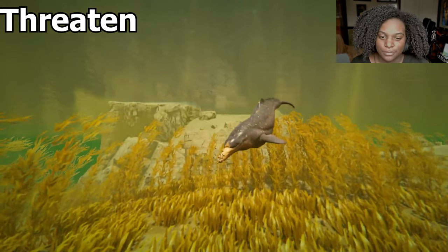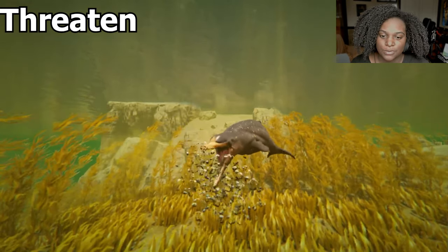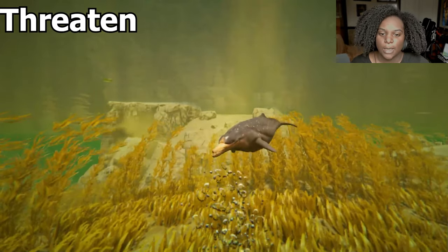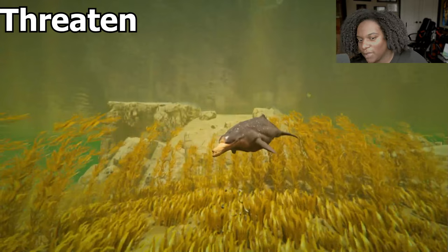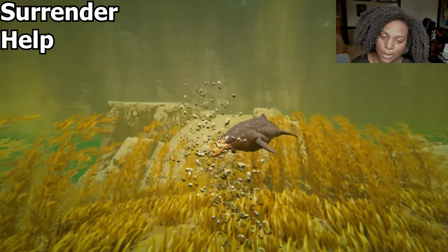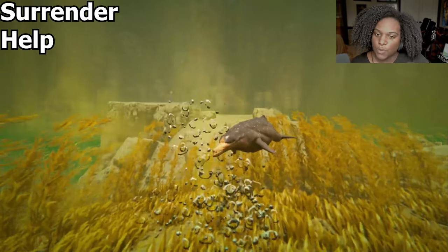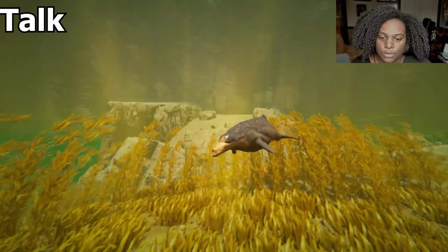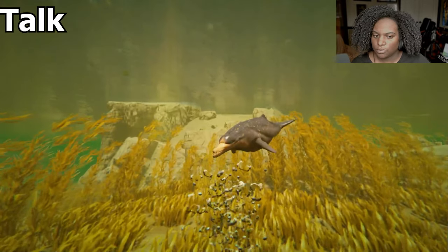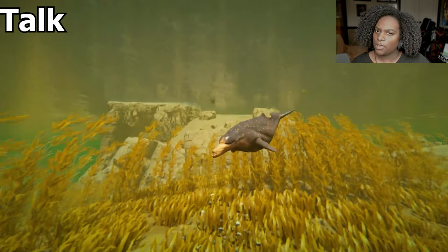Threaten — I love the threaten so much; it's such a good threaten emote. Really feel the rage in this guy. Poor call — I like that: it started deep and then turned into a high-pitched kind of yawn thing. Talk — it's similar to the call, or it might actually be the same; I'm not sure.